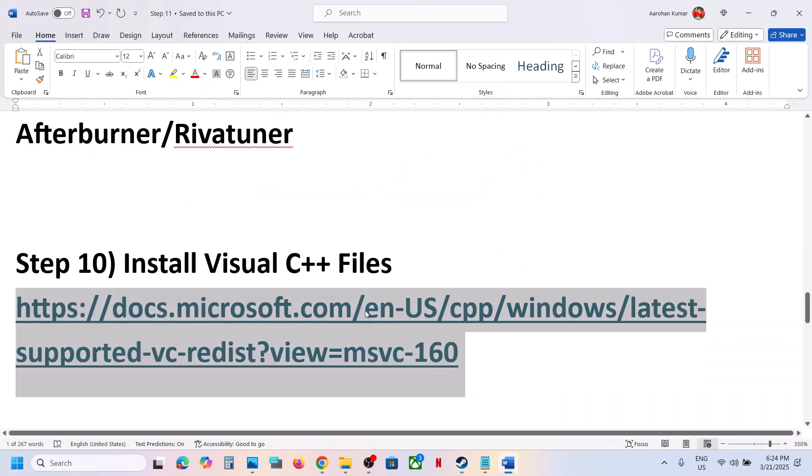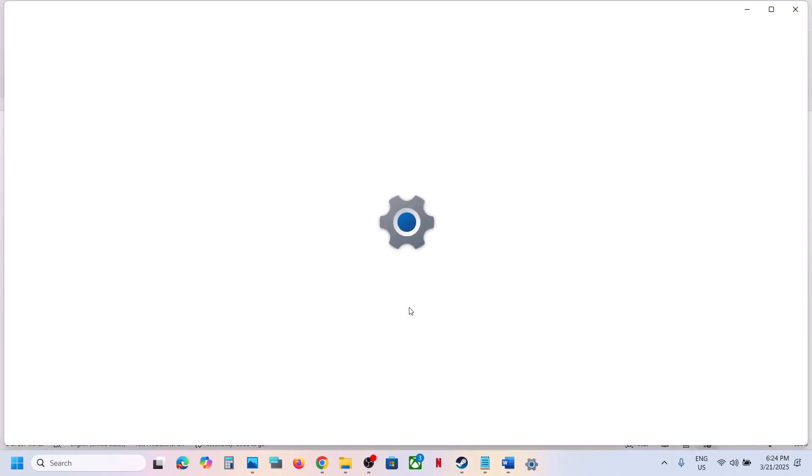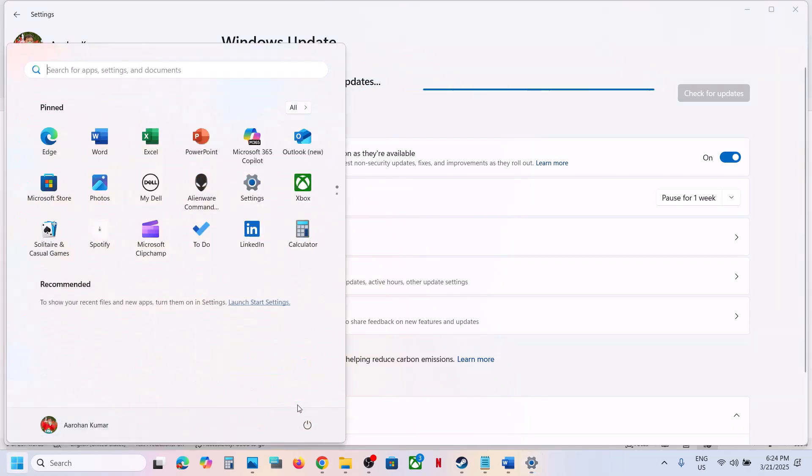The next step is to update Windows to the latest version — this is important. Open Windows Settings, go to Windows Update (or Update and Security in Windows 10), and click Check for Updates. Once all updates are installed, restart the computer and after the system restart launch the game.